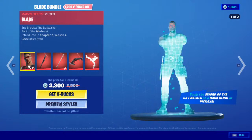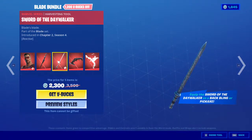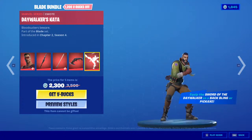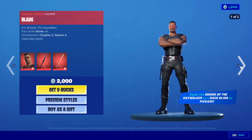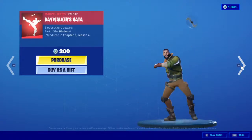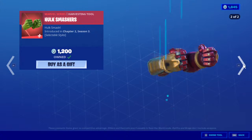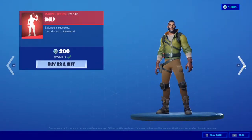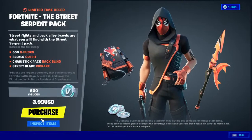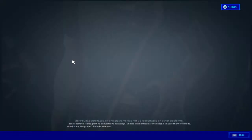We still have the Blade bundle with two different styles — backbling as a sword, pickaxe as a sword, glider, and an emote — all for 2300, or you can buy just Blade, the backbling, and the pickaxe for 2000, or the emote for 300 and the glider for 1200. We still have the Hulk Smasher with two different styles for 1200, and the Snap emote for 200. Last, we still have this pack for 4 dollars — you get a skin, backbling, pickaxe, and 600 V-Bucks.